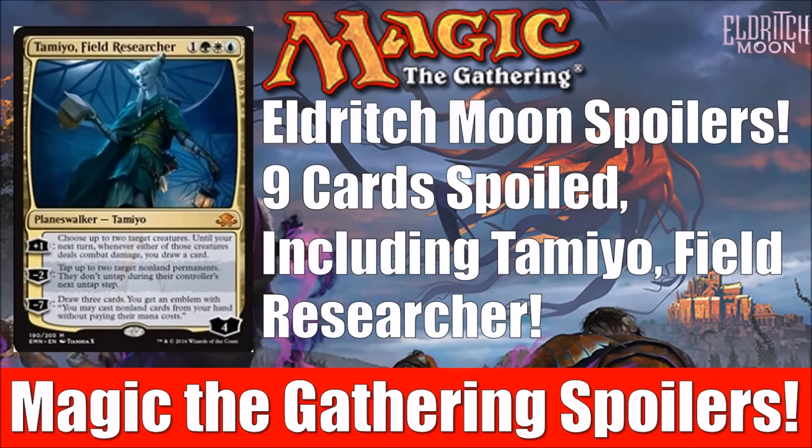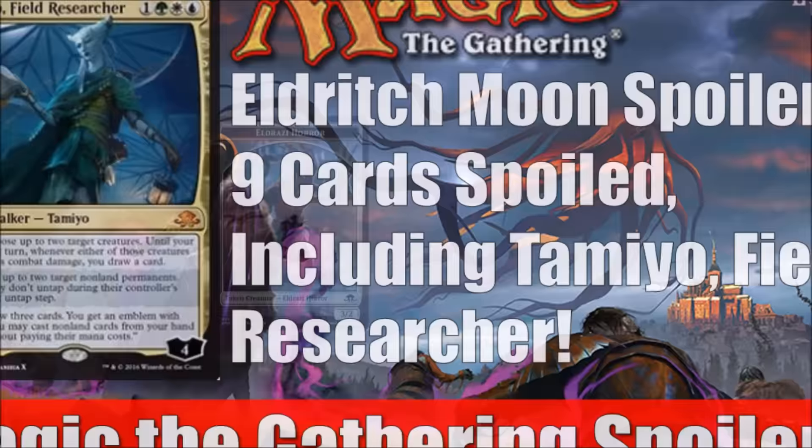Hey there, this is John from Heroes and Legends. Welcome to day five of official Eldritch Moon spoilers. We have nine brand new cards to take a look at today, and as you can see on the title screen, we have at least one really big one. We finally got a look at Tamiyo. Everyone's been clamoring for this since we knew she was going to be in the storyline with Shadows Over Innistrad, and today's the day.